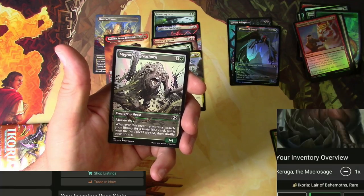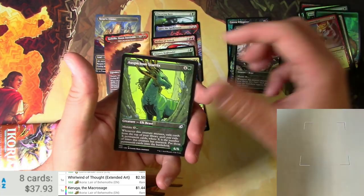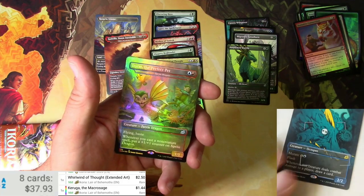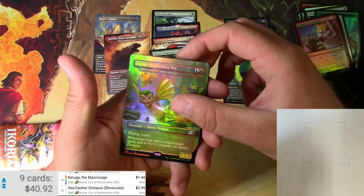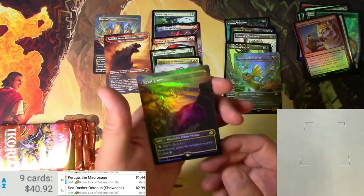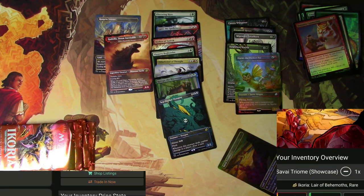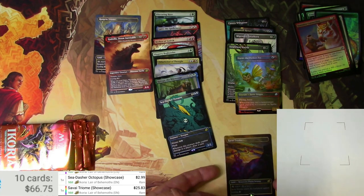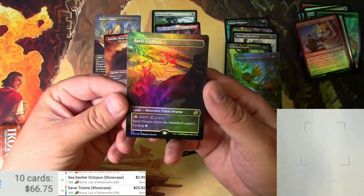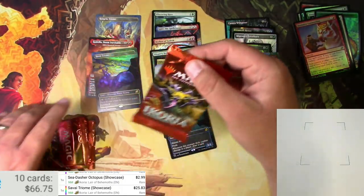Macrosage in foil is just slightly more. Great Horn, Starix, Sea Dash Octopus — very nice — and a Dorat and the octopus is gonna be a couple, two-three bucks. Perfect Pets uncommon — ooh, very nice, very nice. A foil box topper style Survive Triumph — that's a winner. The foil version of that is gonna be 25 — count them up, 25. Oh man, look at those crystal shimmer. I'm telling you, this is what you want out of these. They're gonna stand the test of time.